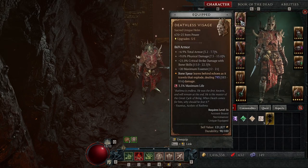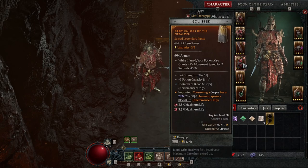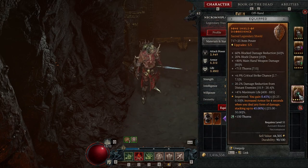Hey everyone, NecromanSplain here. Today I'm showing you how I made my World Tier 4 Capstone at level 62 so much easier. If this helps you too, make sure to like, comment, and subscribe.